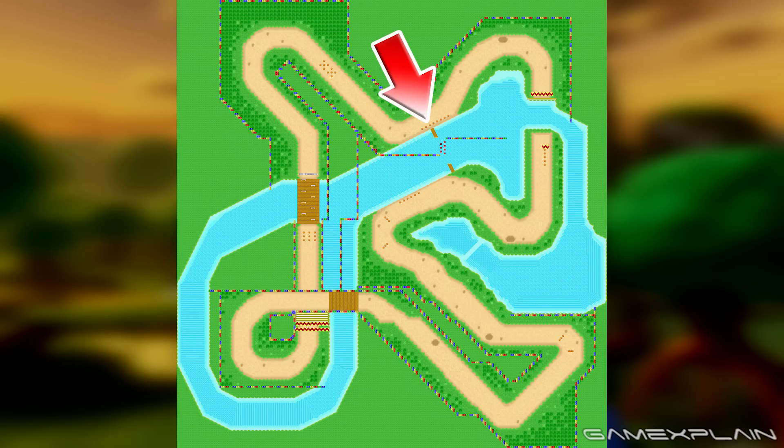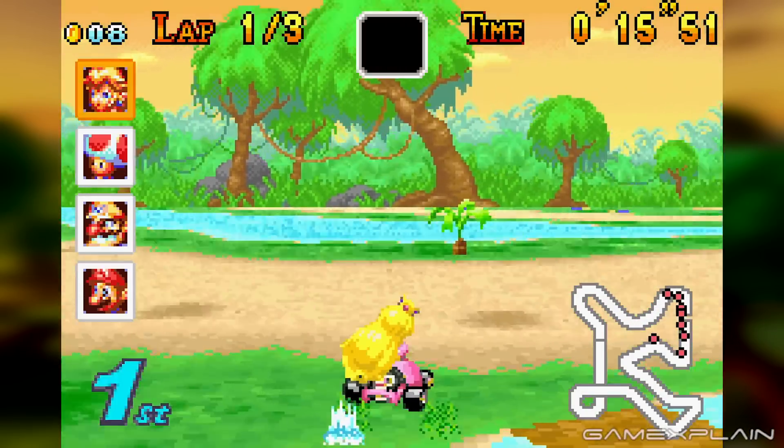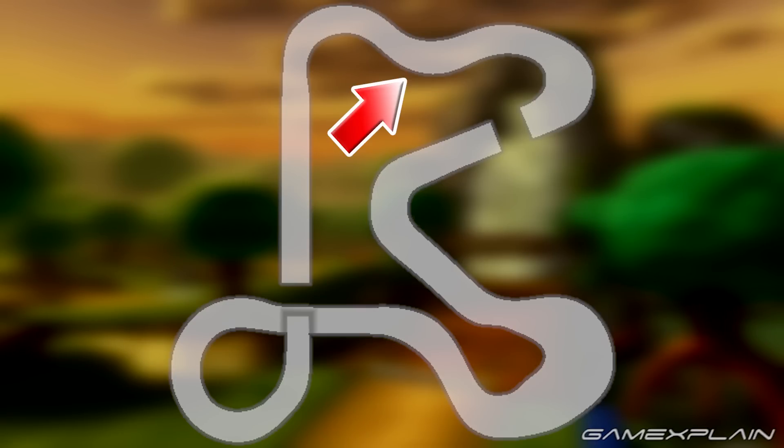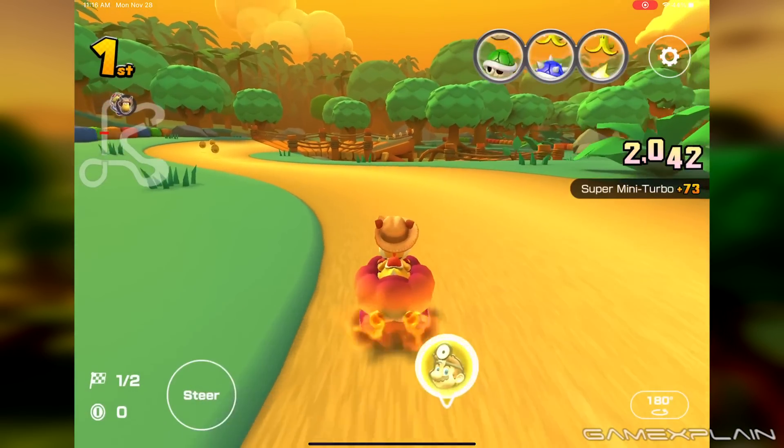Around here in the original was a huge shortcut across the river, taken by hopping with a mushroom across the partially blocked portion to skip the entire northeastern section. This was sadly removed for Tour, but that area was simplified quite a bit anyway, and grass was made to buffer all spots where the path touched the river.